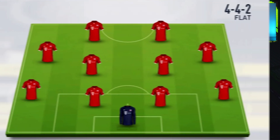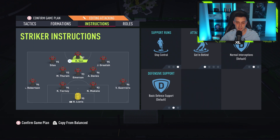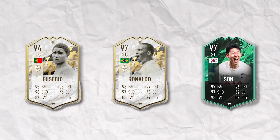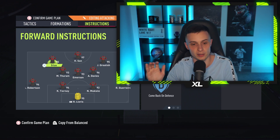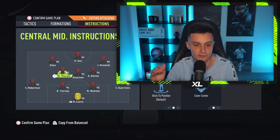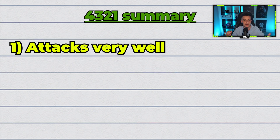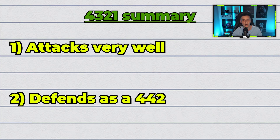You end up with a 4-4-2 in defense — this is why the 4-3-2-1 is so effective, because the way it defends in that 4-4-2 you get the best of both worlds. Up front the striker is on stay central and getting behind, pinning the defense back as much as possible. This is your saucy striker — your R9, your Eusebio, your Son, maybe a Johan Cruyff. Someone not great in the air, because you want your tall players at right forward and left forward for potential crosses. So to summarize the 4-3-2-1: it attacks very well with the left back overlapping and with these instructions you end up with a 4-4-2 in defense.